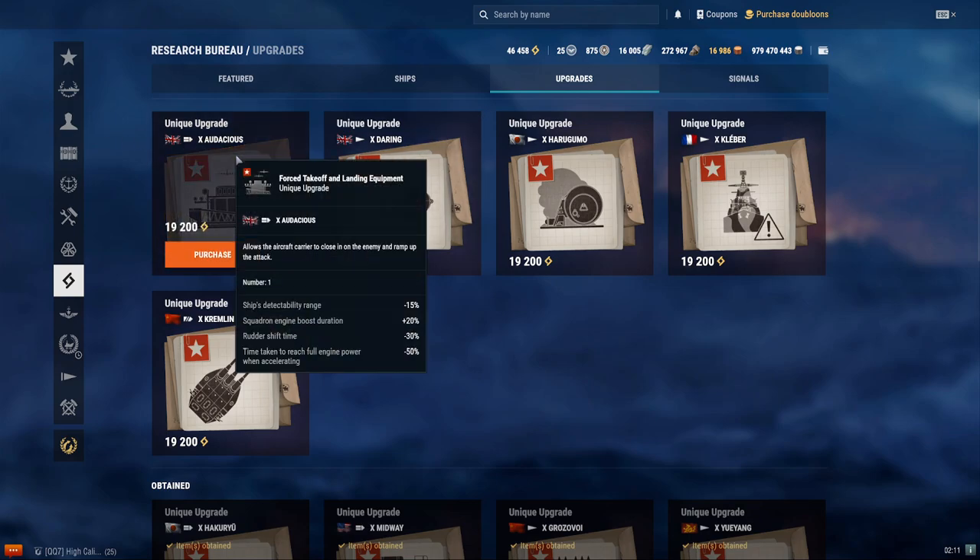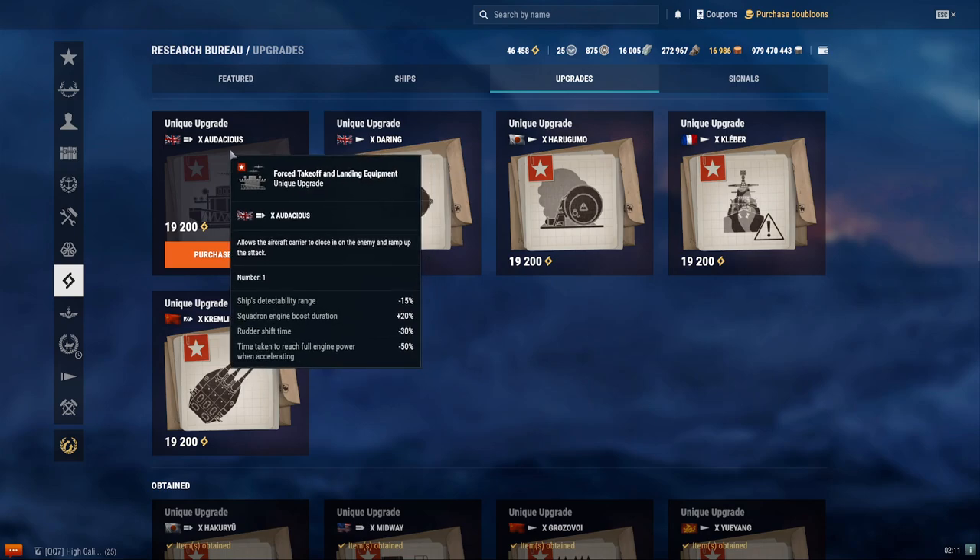The Audacious's legendary upgrade makes it where the ship's detectability is negative 15%, squadron boost duration plus 20%, rudder shift negative 30%, and negative 50% for full engine re-acceleration. I would generally not recommend this for the Audacious. Even though it allows the Audacious to play a lot closer, I don't expect many CV players to take full advantage because of autopilot limitations. You have to manually control it, and unless you're very good at positioning, I don't recommend it.